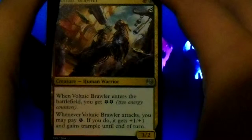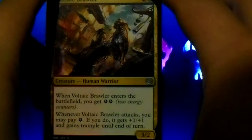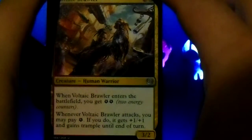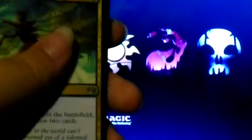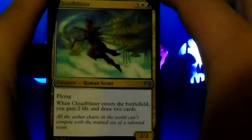Voltaic Brawler: when it enters the battlefield, you get two energy counters. When it attacks, you can pay an energy counter. If you do, it gets plus one, plus one and gains trample until end of turn. Cloud Blazer: flying. When it enters the battlefield, you gain two life and draw two cards. And I've got two of those.